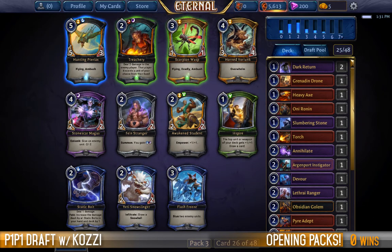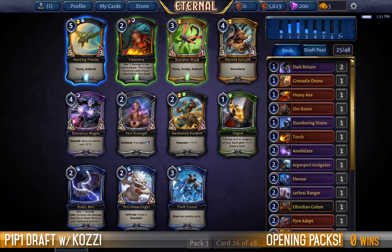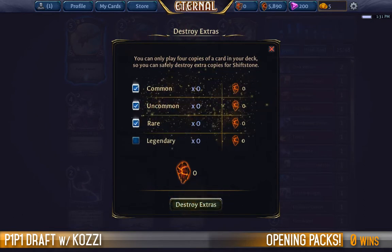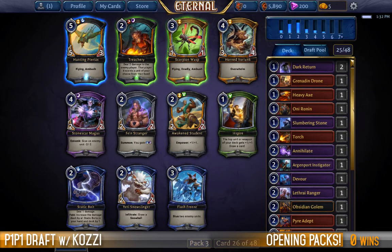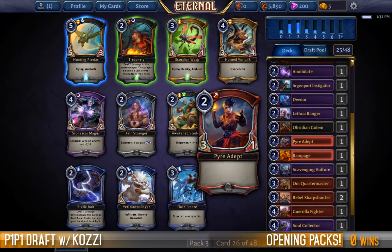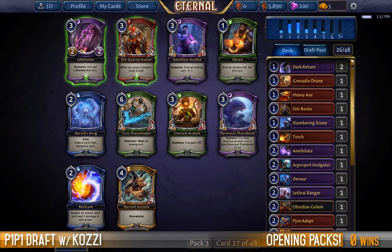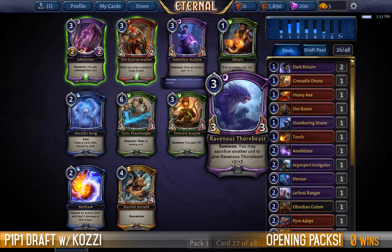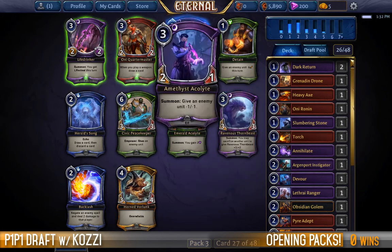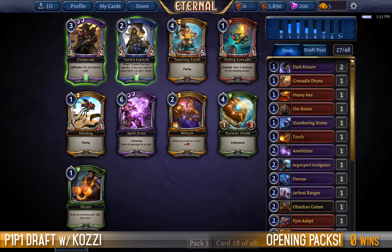Treachery isn't super fun; this is the kind of tempo deck that could benefit from it, but I don't think that's the way I want to go. My real choice is between the Stranger and the Magus. We already have one Devour, we don't have any Ravenous Thorn Beasts, and we have a lot of really good twos already. The Stranger allows me to think about splashing into Primal, but I feel happy enough having a Magus in the deck. The real interesting choice: Amethyst Acolyte works as a strong tempo play, or the Thorn Beast fits into having a lot of creatures that want to be sacrificed. I'll take the Thorn Beast.